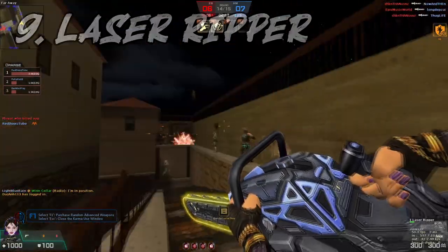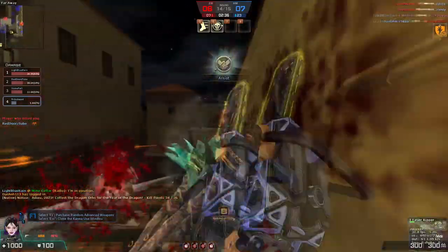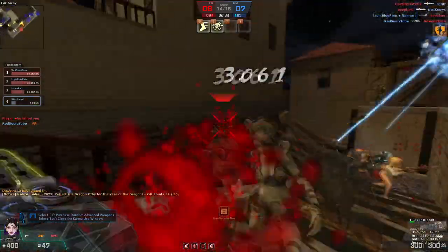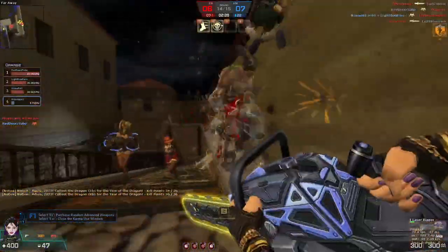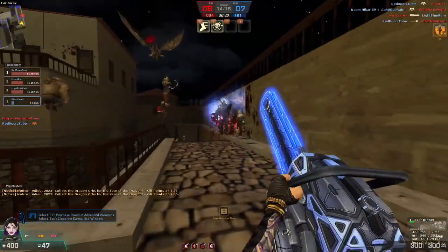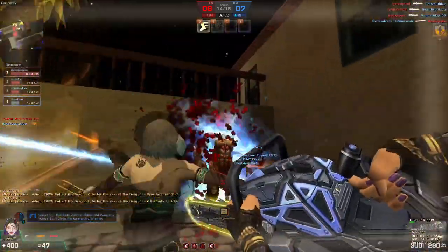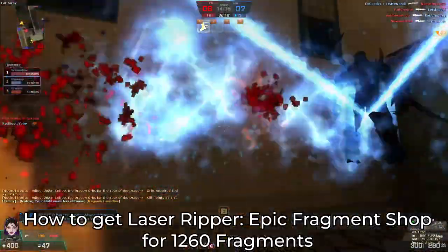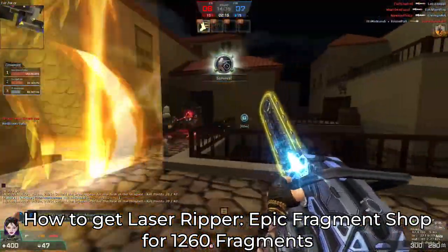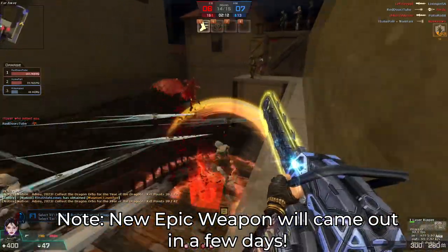Number 9: Laser Reaper. Laser Reaper is a transcendence equipment that looks kind of similar to the original Reaper, but even better. The main difference between Laser Reaper and the original Reaper is a special skill called Laser Cutter, which can be used by holding the right mouse button and will consume your ammo once you throw the laser cutter. You can get the Laser Reaper from the Epic Fragment Shop for 1260 fragments, which only exists when a new epic weapon gets released.